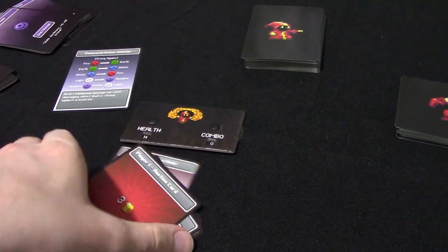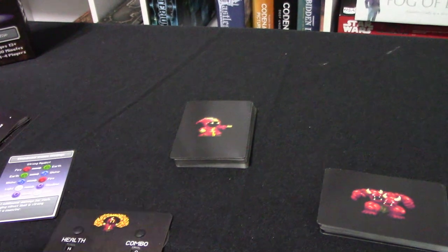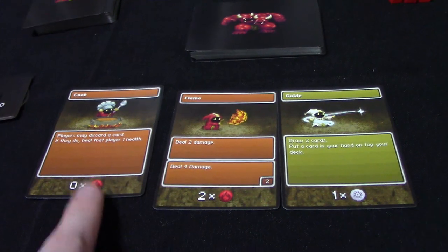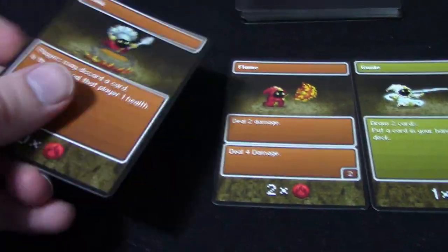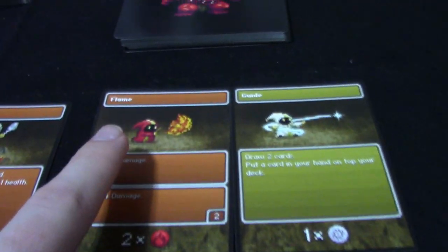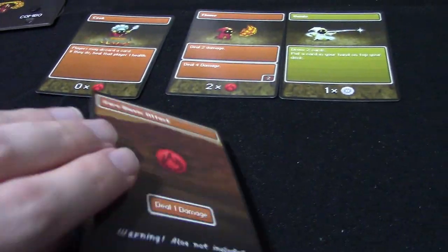In the solo version, instead of getting all of them drafted, you're still going to get nine cards total, but you're going to start with three randomly dealt cards. So I just get three cards that are mine no matter what. When you get cards from the town, you also take the basic cards listed at the bottom. So if I picked the flame card, I would get two basic attack fire cards. I'm going to have the cook, and I also get a light card.